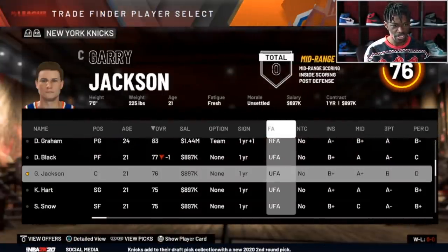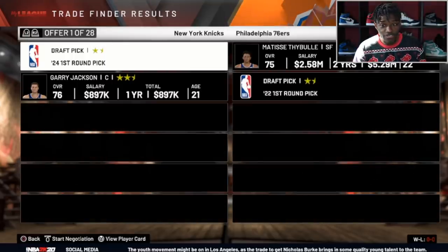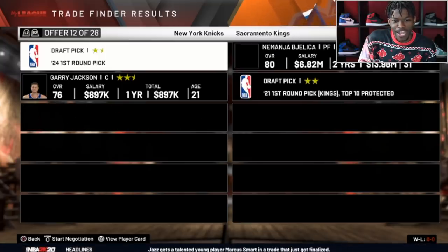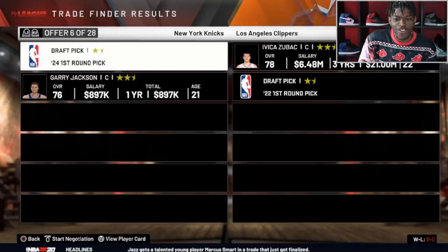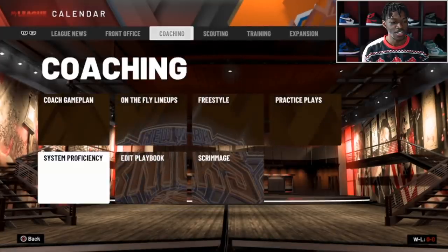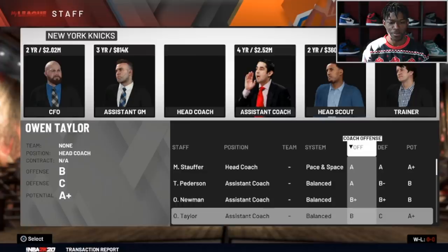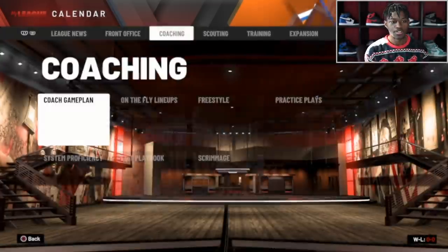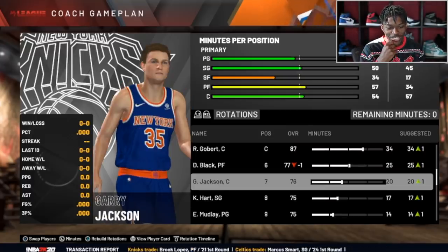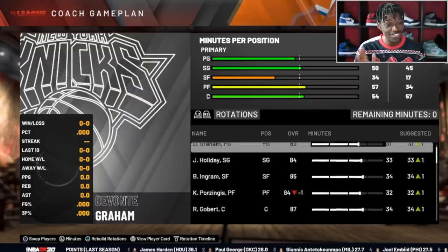I realize I was calling Gary by the wrong name — my fault, Gary. This seems to be the team we're rolling with. Now let's figure out the coaching situation — instead of David Fizdale we're finding a balance coach. Our balance coach is going to be Otis Newman. With Emmanuel Mudiay as backup point guard, and Kenny Hart and Gary Jackson in the rotation, three out of our four bench players are generated guys. I stuck to the challenge — now let's see how many wins we can get.